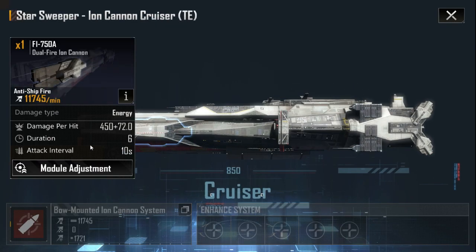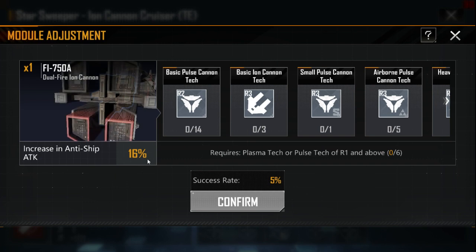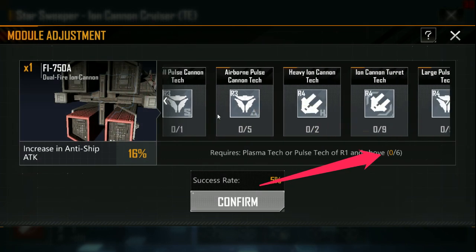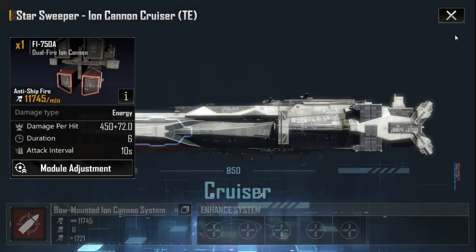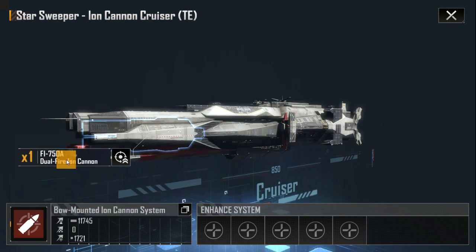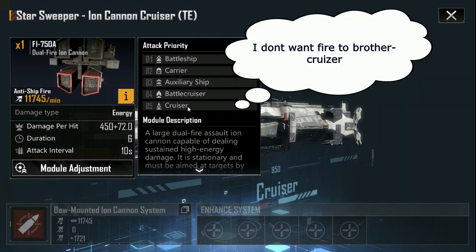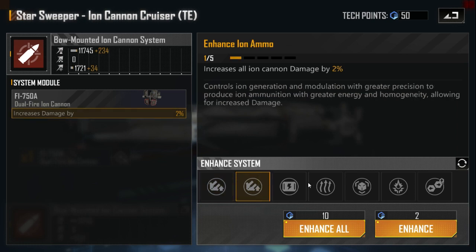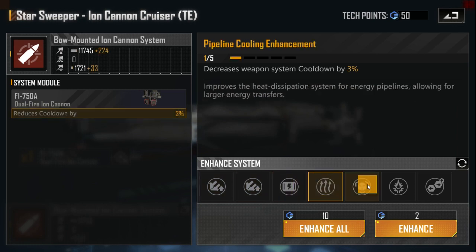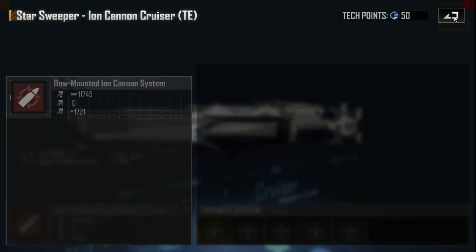Let's go to the weapon system — we have only one. Alpha damage is 450 plus 72. I didn't spend all touchpoints because I don't want to waste them all on the Starsweeper since I also have the EO cruiser. Regarding attack priority, only big ships are prioritized and cruiser is last, which is bad. We have traditional damage increase, cooldown decrease, some useless stuff, and a strategy: when the target is a cruiser, it increases damage by 35%.